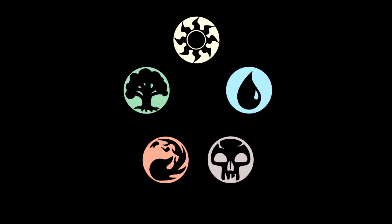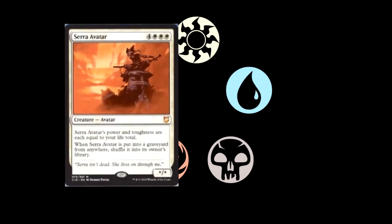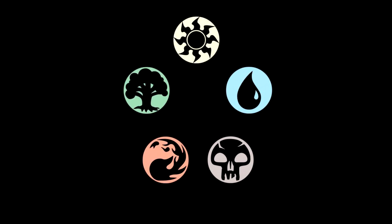Our next card is Serra Avatar — four and triple white for a star/star creature avatar. Serra Avatar's power and toughness are each equal to your life total, and when Serra Avatar is put into a graveyard from anywhere, shuffle it into its owner's library. Basically just another reprint. It does cost seven, but if you're playing commander, this could technically be a 40/40. And anytime it dies, it'll shuffle back into your library. So it keeps coming back. Not bad.